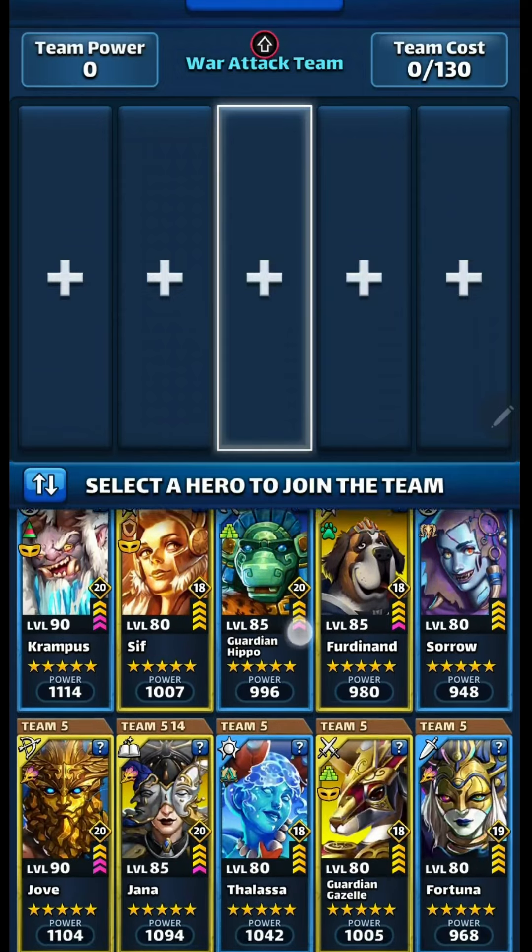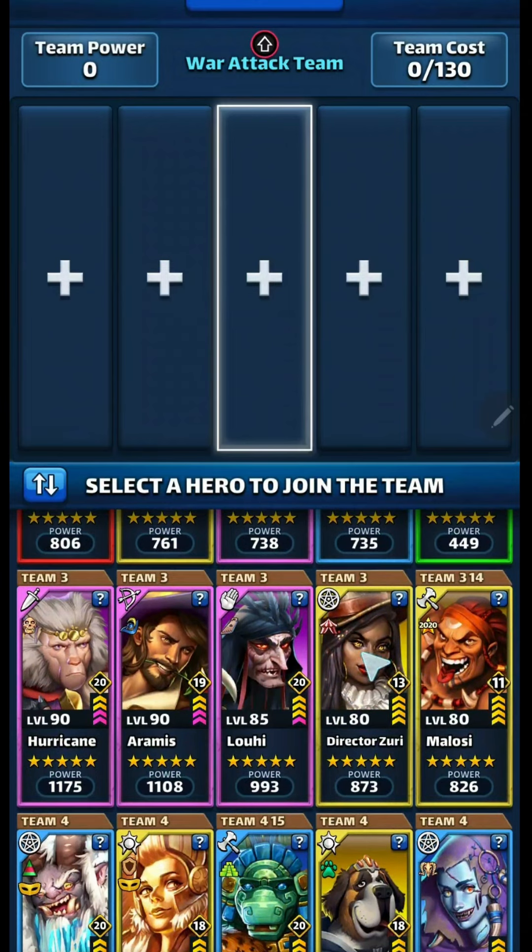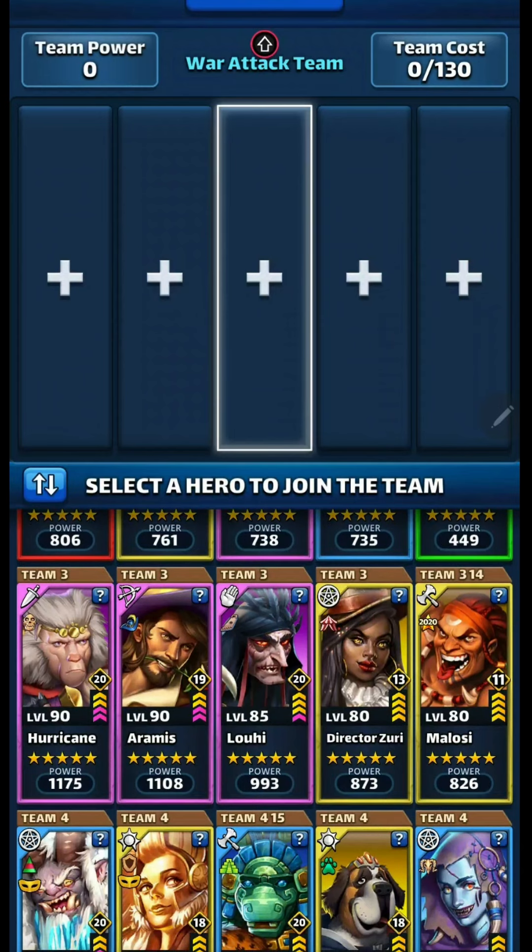I've pre-made my teams so I can look at them in the inspect window and see the whole team together. My first team here I've been using for a while. If they have an anti-minion hero, I would swap out Director Zuri with someone like Cleopatra. I've got Louis who can dispel all, Hurricane who can put in a strong ailment for damage and also deals a lot of damage, and Aramis who deals a lot of damage and heals. Sometimes I'll run Constance here, sometimes Melosi — Melosi is a great counter for Ludwig, so I put him in here so I don't forget.